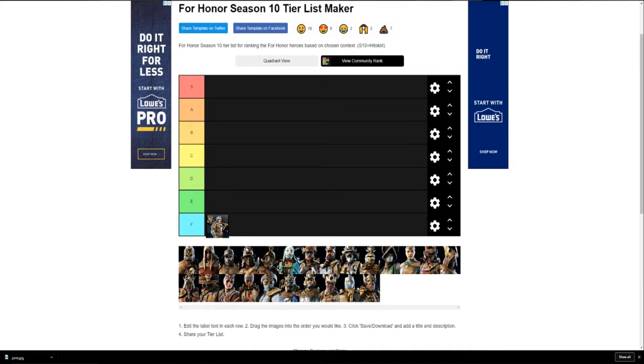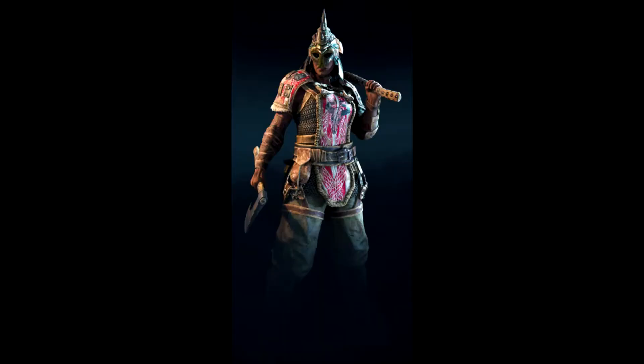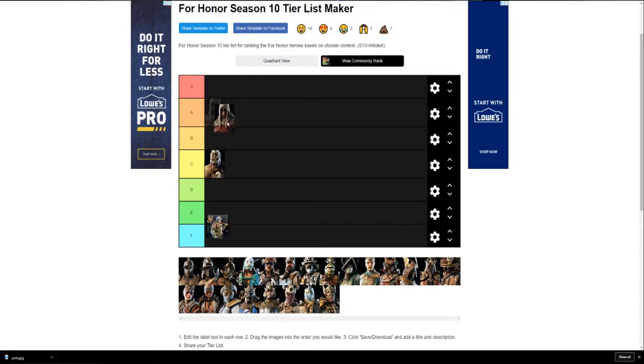Next up is Berserker. He has some decent stuff, nothing too crazy, so we're putting Berserker in C tier. To really make Berserker look cool you have to buy that wolf helmet ornament, and nobody's trying to spend like 15,000 steel just for a helmet. The new coke-face they added is kind of ugly in my opinion. So Berserker is chilling in C tier.